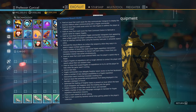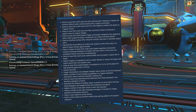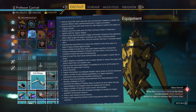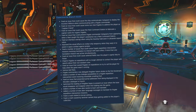Experimental branch, the first of the fourth. First: fixed an issue that could cause the ship communicator hologram to display the incorrect life form when communicating with a frigate commander. Fixed an issue that could cause some non-GEC frigates to address the player as 'Captain Friend' — well, Captain Friend isn't that bad, but it's been fixed. Fixed an issue that could cause the fleet command station to fabricate a captain name for organic frigates. Fixed an issue that could prevent frigate commander holograms from appearing when a fleet sought the player's assistance via a fleet command station.